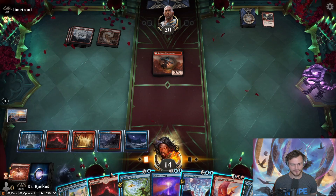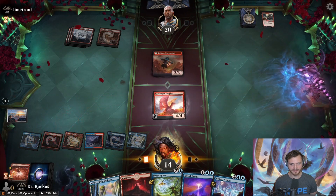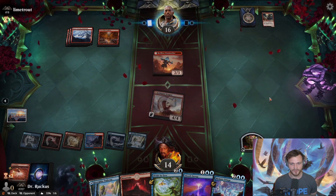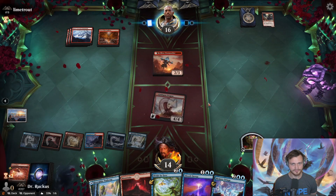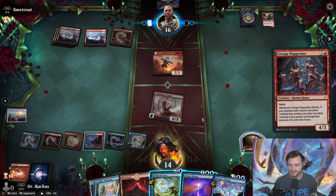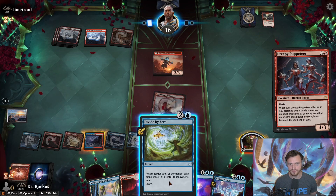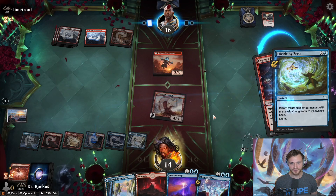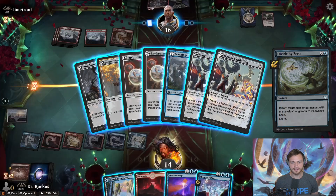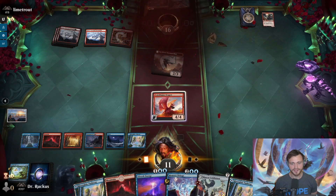Turn six now — we play River Glide Pathway on blue, attack Goldspan to the face, and hold up Divide by Zero or Absorb Energy with three mana available. We are closing in on this game. Opponent has four mana plus Den of the Bugbear, plays a fifth land, then Creepy Puppeteer — a new four-mana 4/3 with haste: when it attacks and only one other creature attacked with it, you can turn that creature into a 4/3. Very strong target for Divide by Zero, so we go ahead and bounce it. Opponent's Storm Seeker could potentially pump but they scoop. We beat number 18 Lime Trout — rank 157 Mythic.